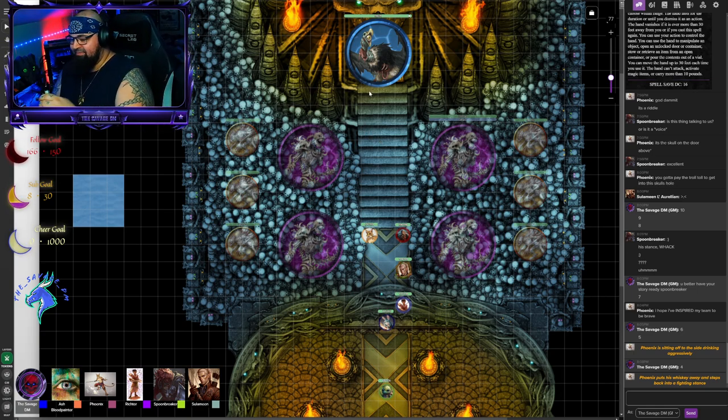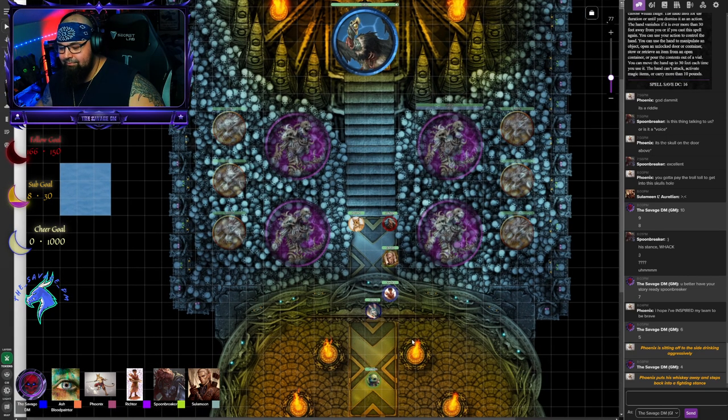Maybe we should go pick up some loot and throw it at him? Run. Ash is going to look over to Phoenix. Phoenix is in a fighting stance staring intently at the bird. It stays where it is, its wings kind of ruffling a little bit, but it makes no move towards you.